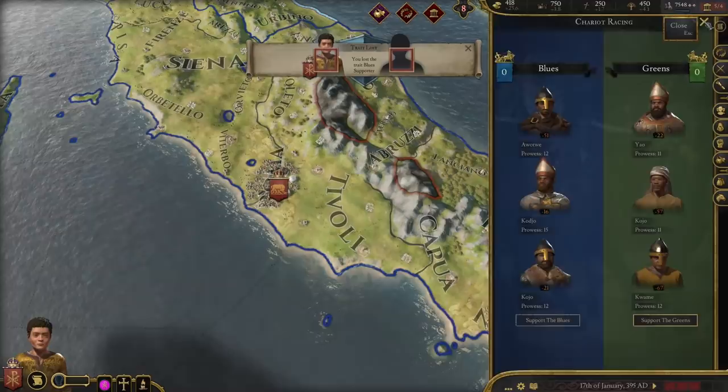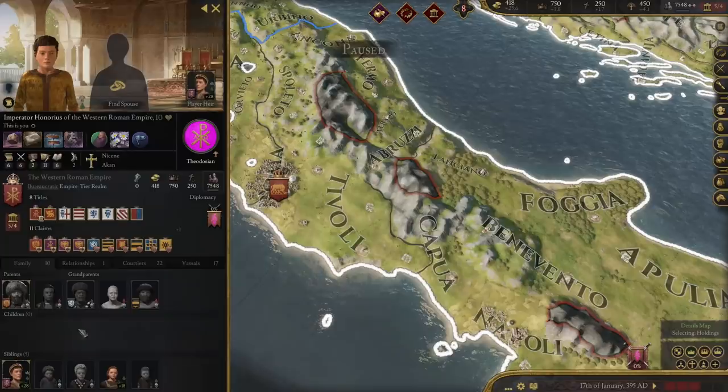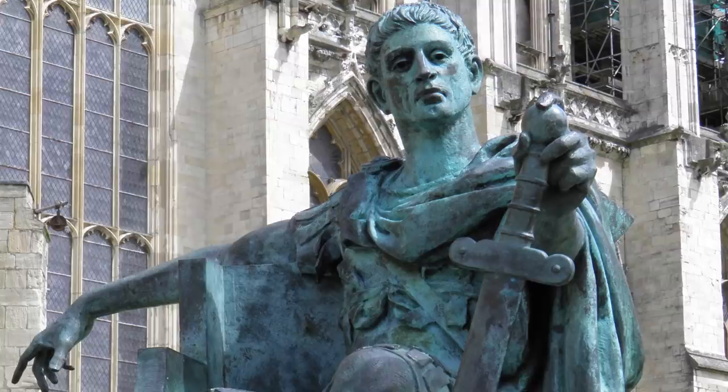This went alright for a while, until it collapsed in 306, with the death of Constanteus. His son, Constantine the Great, after fighting in a bloody civil war, ruled over the Roman Empire, and reunified it in 324 AD.